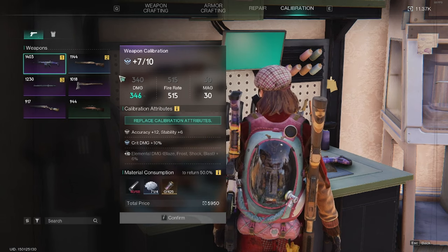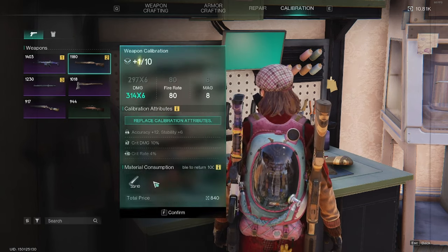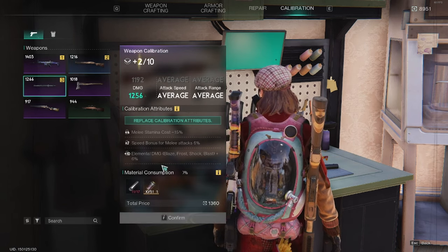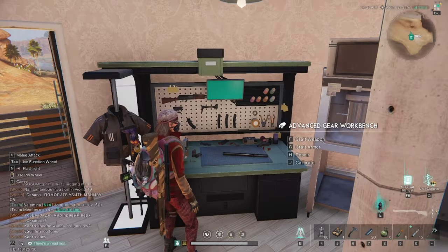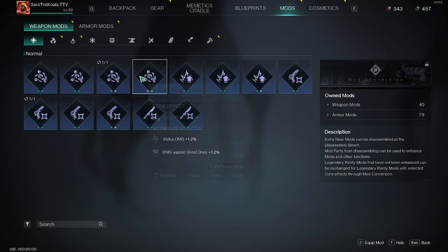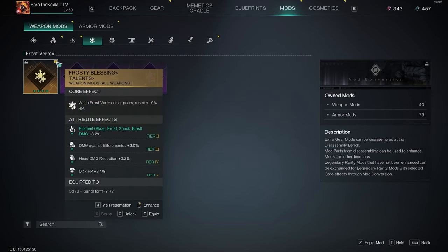Calibration isn't just on weapons — you can also do this on armor items, making them stronger to withstand more pollution, and making your weapons hit harder and last longer. For mods, go into your inventory and the mods tab — you'll see a whole list of all your mods, from weapon mods across different categories to armor mods as well.